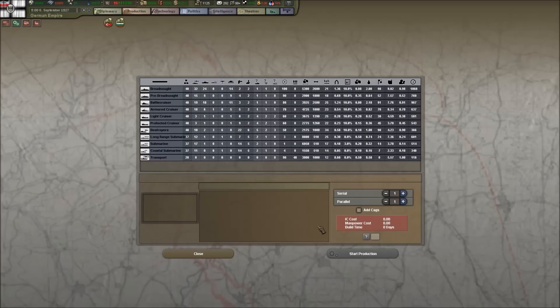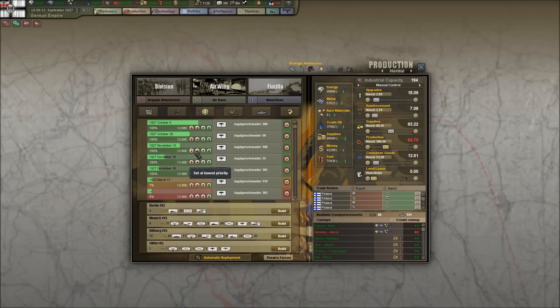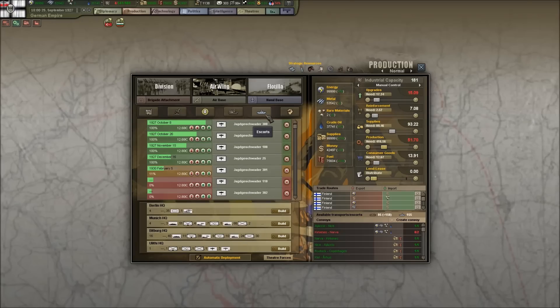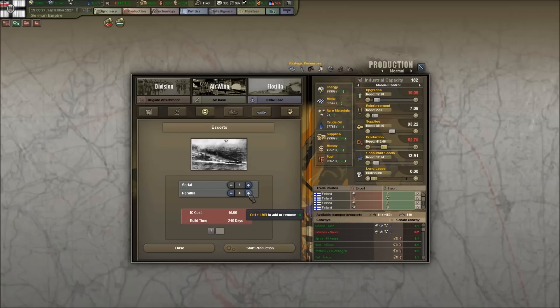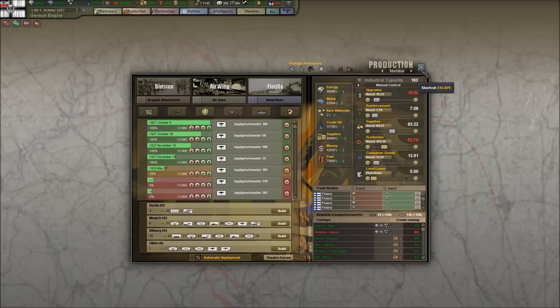I've got a flotilla here — should we try to build some submarines? We'll build some more submarines, get those queued up, and then build some more convoys to resupply, plus some escorts to come in behind all of that other production. Let's queue those up.